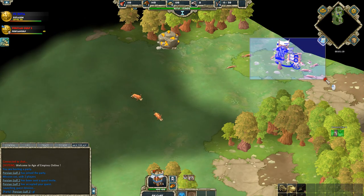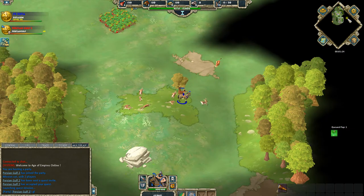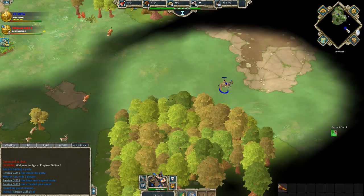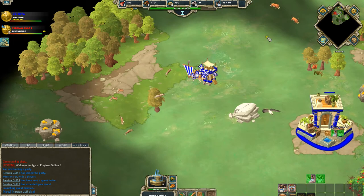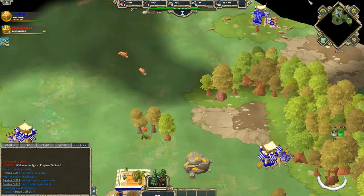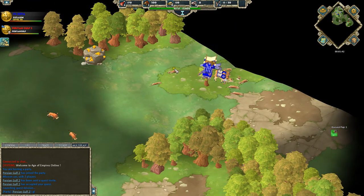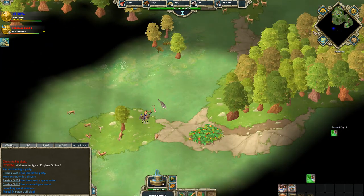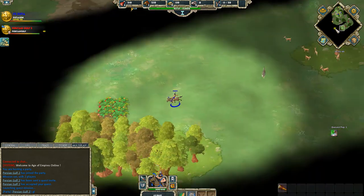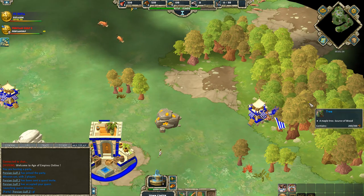Basically what you're going to want is three villagers here, three here, and then two over here, and then put the rest on wood until you can age, and then directly age up after that. Note that if you can't find a second hunt, you can send the ox cart over and split up your wood villagers slightly better, and put all of your food gathering villagers on one location. And if you really don't have any hunt at all, you can put them on the berries, but usually you should have a hunt.